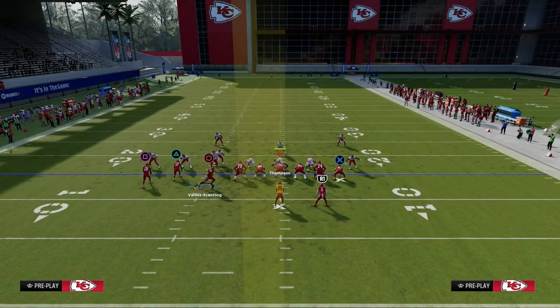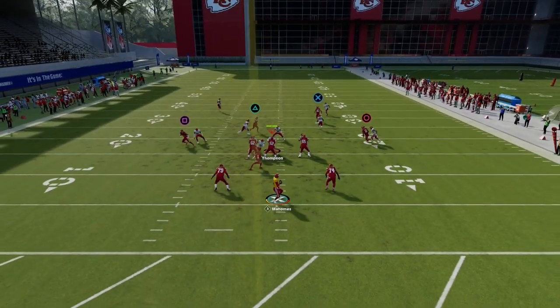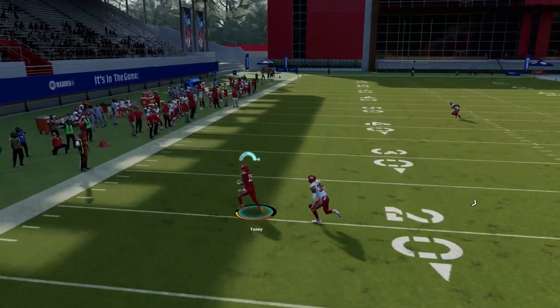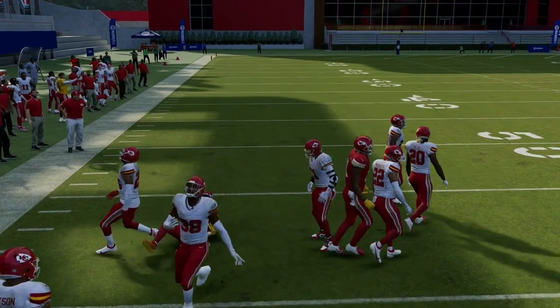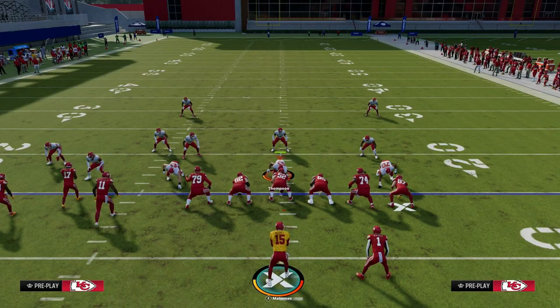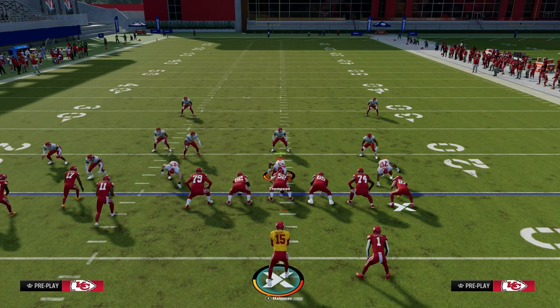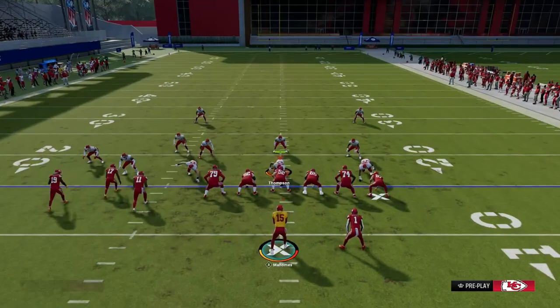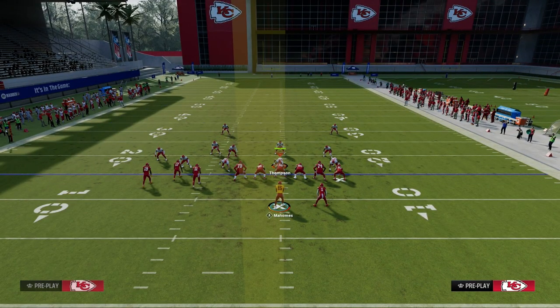When you run this play and isolate the zig, a lot of times he's going to cut in, cut out, and get separation against man — just like that right there. That separation is very consistent. Honestly, from what I'm seeing in Madden 24, the zig route might be the most consistent man-beater in this game. You want to take advantage of it and utilize it to beat any kind of man-to-man coverage.